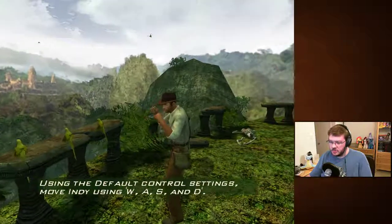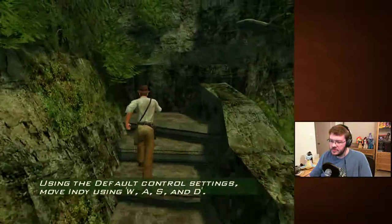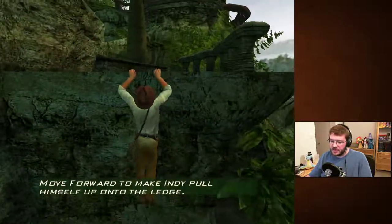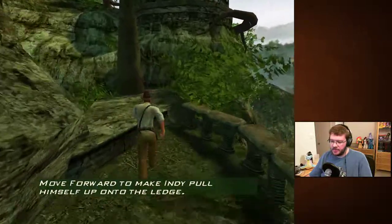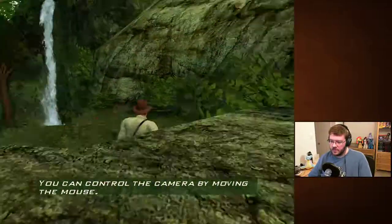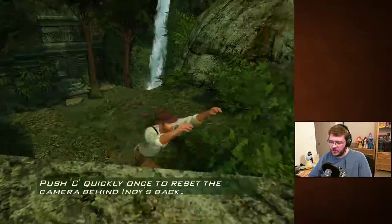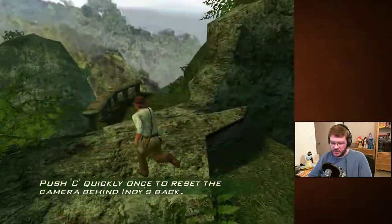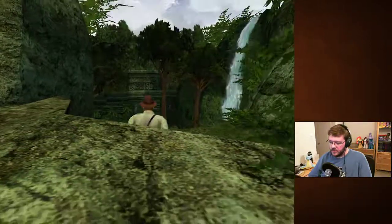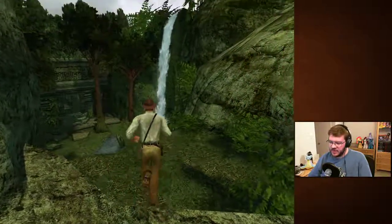Hello, birds! Walk into obstacles to make Indy climb over them. Press spacebar to make Indy pull himself up, then move forward to make him pull himself onto the ledge. He was balancing on the edge there for a second. Push C to reset the camera — okay, that's actually useful. So he can balance on the edge of things now.